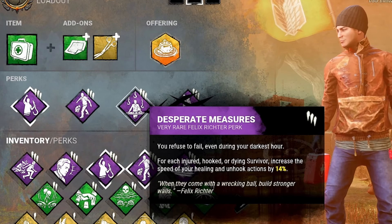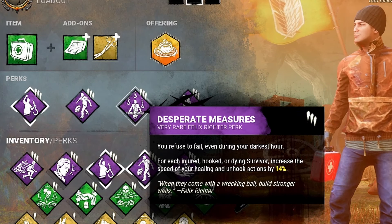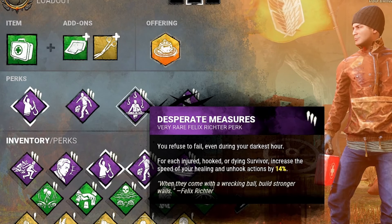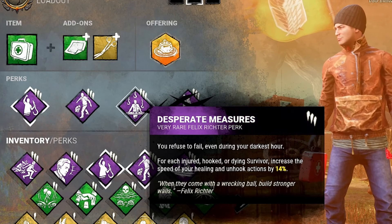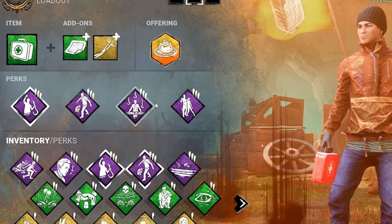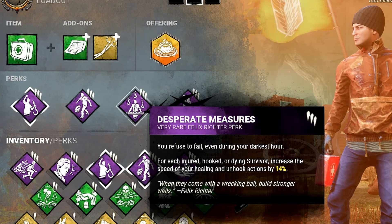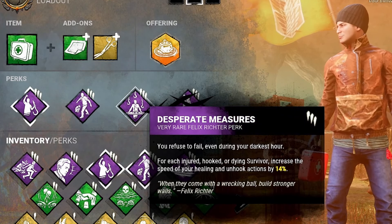Third perk: Desperate Measures. Since we're unhooking and healing, for each injured, hooked, or dying survivor, we get a 14% bonus to healing and unhooking speeds. At four stacks that's 56% extra speed. So we have 56% from Desperate Measures on top of the 100% from We'll Make It — and then We're Gonna Live Forever on top of that. It might be crazy if all four perks are active at once, but the point is we're healing insanely quick and unhooking really quick. And for the last perk, since the theme is unhooking and healing, we had to go with No One Left Behind.